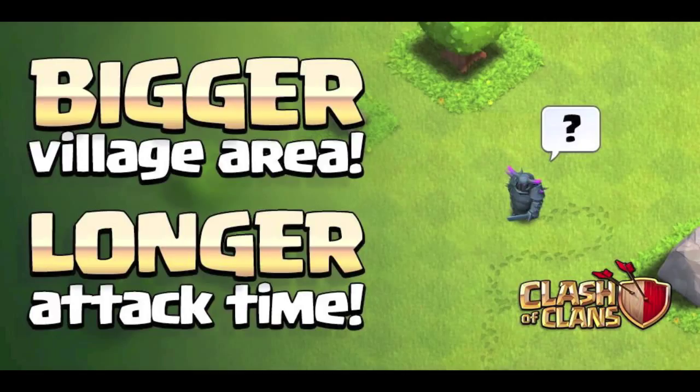The attack time is something I've talked to people about a number of times before, but I would personally like to see it customized to your Town Hall level and the Town Hall level that you're attacking. This would work similar to the loot penalty in that your attack time would be reduced if you were attacking a Town Hall lower than you, but increased if you were attacking a Town Hall above you. For example, if you were a Town Hall 10 attacking another Town Hall 10 you would get 3 minutes 30, however if you drop down to a Town Hall 9 you would only get 3 minutes — 2 minutes 30 for a Town Hall 8, etc. If you were a Town Hall 9 attacking a Town Hall 10 you would gain an extra 30 seconds and get four minutes to attack.